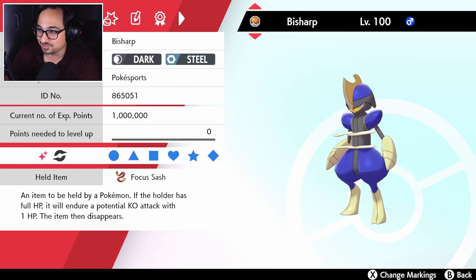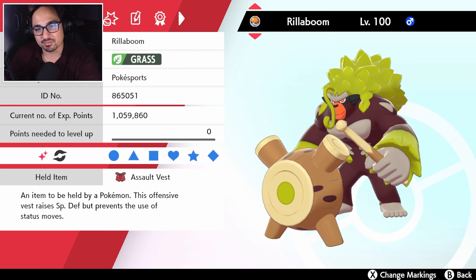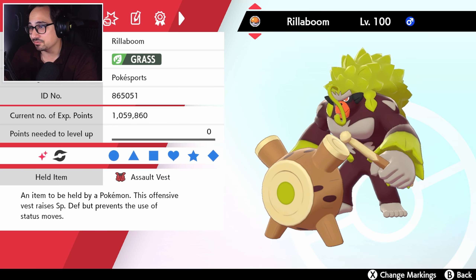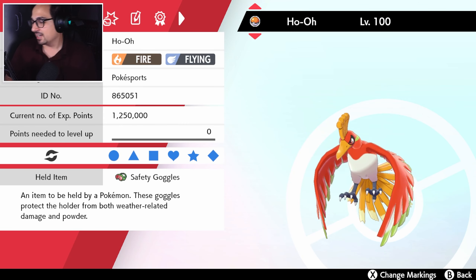I hope I get to do it in this set of battles; if not I'll definitely do it in the next episode. And to top it all off we have Rillaboom at the end — fake out core, grassy Pokemon, deals with Groudon, which is all I really need. That's the team.